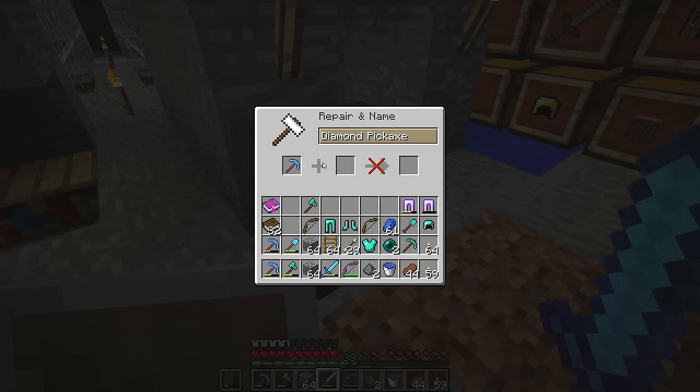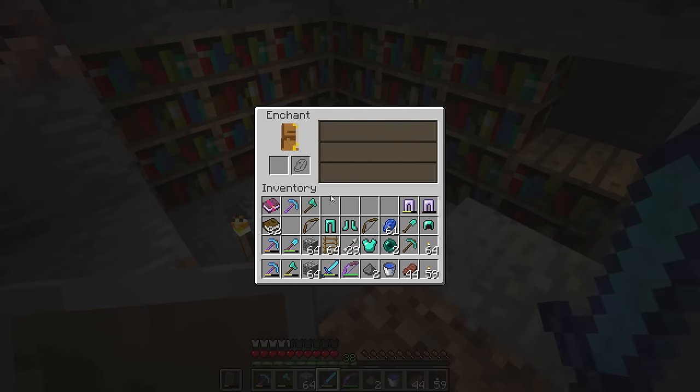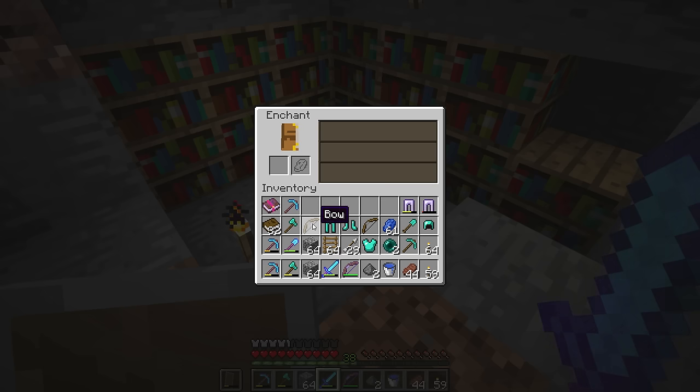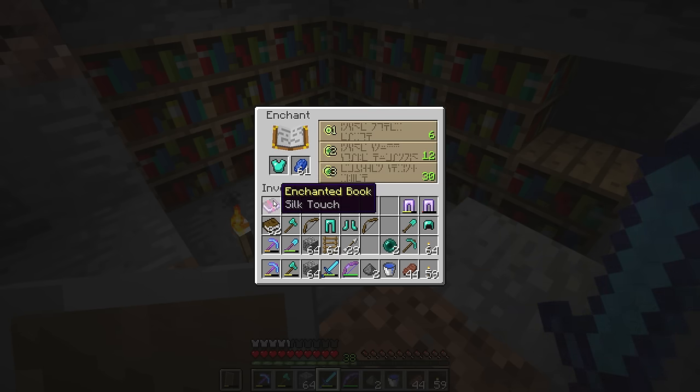Diamond pickaxe - that's going to cost four levels, but let's name that later when we're below the 30-level threshold. So all these are still the same, right? Efficiency four axe would be nice. Yeah, they're still the same - they didn't change even though we updated one thing.